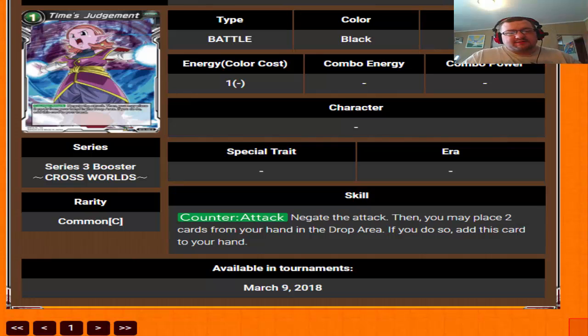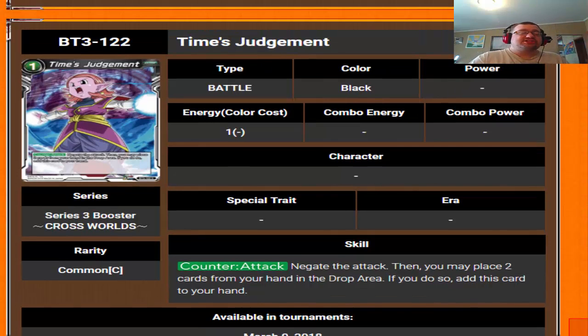And then the last card we're getting is Time's Judgment — the new black negate card. It negates the attack, then you may place two cards from your hand in your drop area. If you do, add this card back to your hand. Dropping two cards from your hand to bring it back is going to be a bit costly in the long run, but I can see some people running it just to have that extra negate in the deck other than Weiss, Vados, or Full Power Energy. It definitely has its uses, but I don't think it's going to see as much play as Weiss or Full Power Energy — those are the two big ones I see right now.